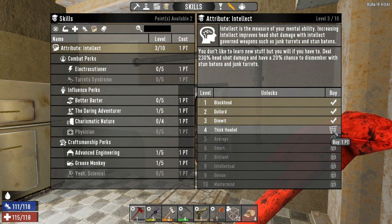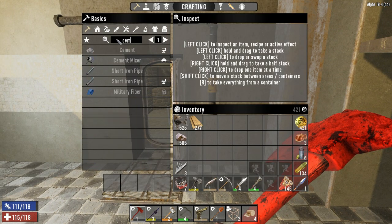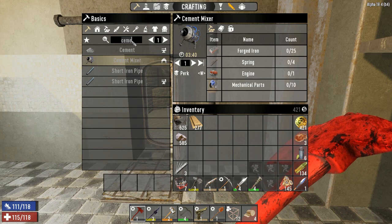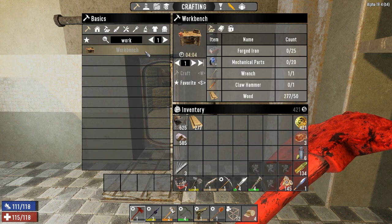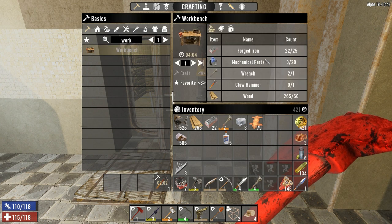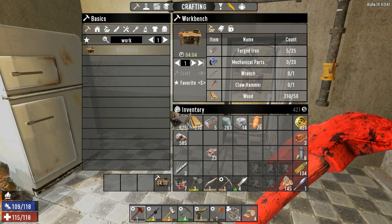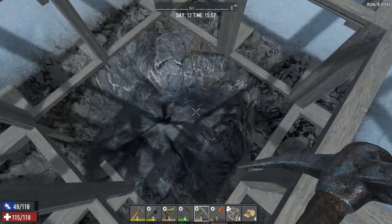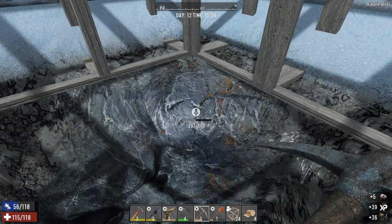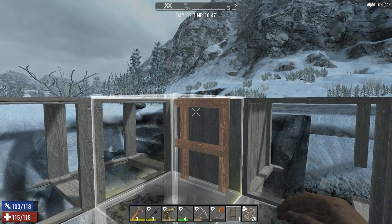Even before we go back outside, there is something I want to check. I believe I can now grab a cement mixer and a workbench. Cement mixer requires a workbench, so workbench is our first thing. We'll have to use our other hammer to craft a workbench, so we might as well craft a replacement hammer. We're going to need a lot of iron for all of the things we want to create, so definitely not a bad time to get the iron mine started. The next horde night is not far off, so we definitely need to have some preparations in place for day 14.